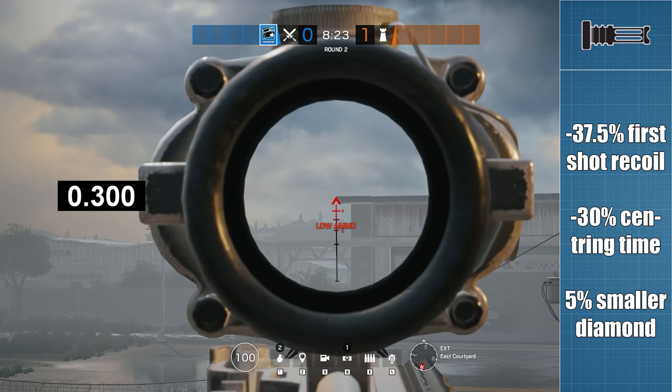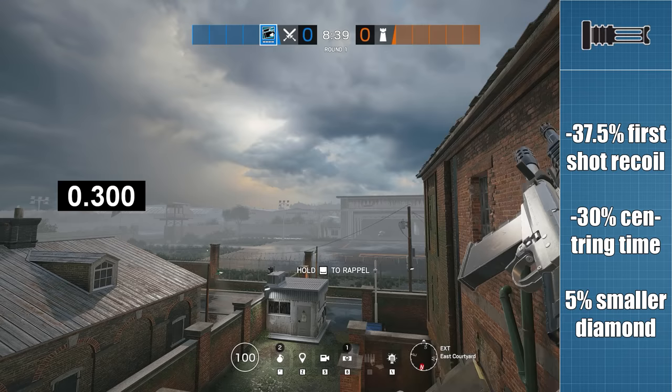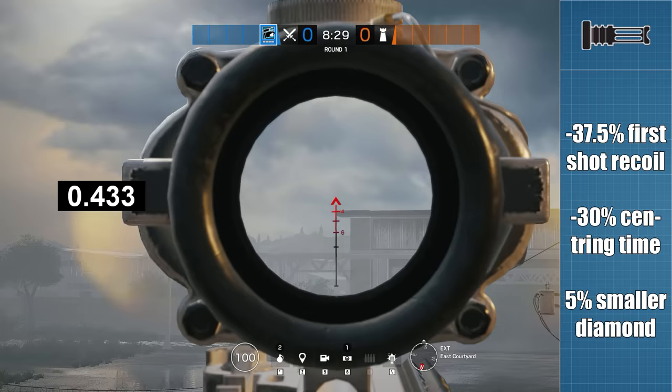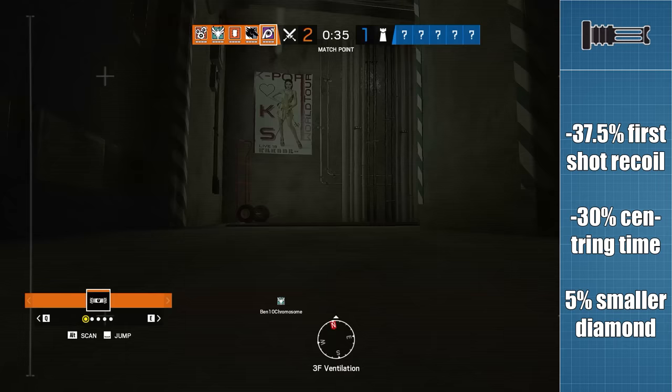If the reset time is 300ms with the flash hider attached, then it should be around 428.57ms without any muzzle device. Testing that, we end up with a time of 433ms, which is about as close as we can expect given that I am analysing footage recorded at 60fps.